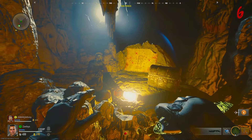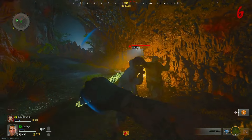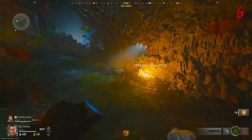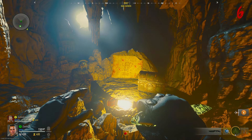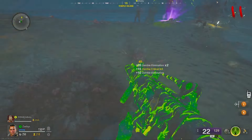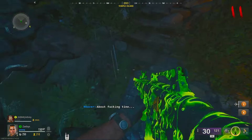Bring the watch back to the pirate inside the window, give it to him, and you can start the next step of the easter egg. Once he's finished talking, there will now be three different X's on the map. You can go to these X's in any order, but first make sure you have three molotovs before you head out to the islands.